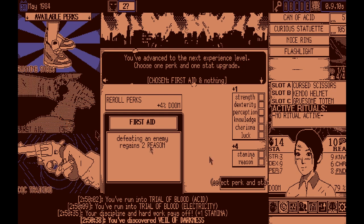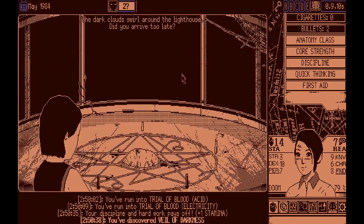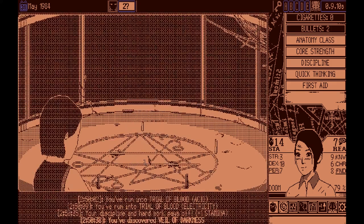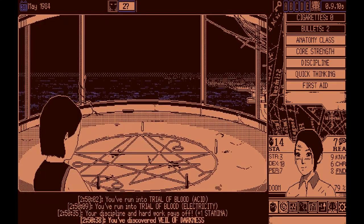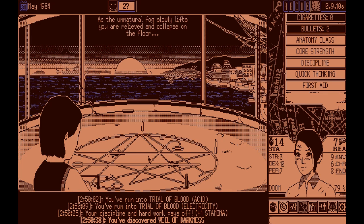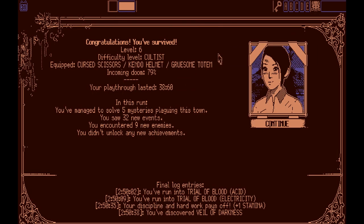Can I please equip the flashlight? Nope, can't equip the flashlight for whatever reason — have to just get screwed here. Send me first aid, it doesn't really matter anyway. Give me dexterity. Continue climbing — hey, we did it, boys! Let's go. Send it — and that'll be World of Horror. Nice 40-minute run for you. Got two 'something truly evils.' In this run you managed to solve five mysteries, saw 32 new events, encountered nine new enemies, and didn't unlock any new achievements.